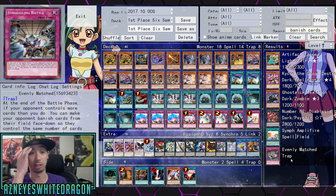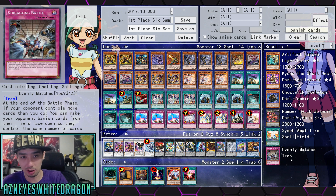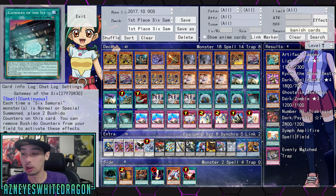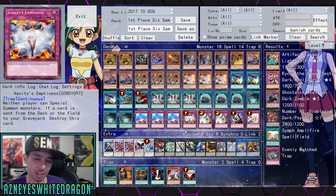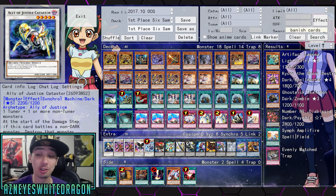That's one problem Six Samurais can have — dealing with a board that is already established. Unless you have Gateway, but that's its own win condition. You activate Gateway, you win the game. There's not really a good replacement for Vandy's either. But anyway, for the extra deck, we're seeing cards I have not seen in a long time.